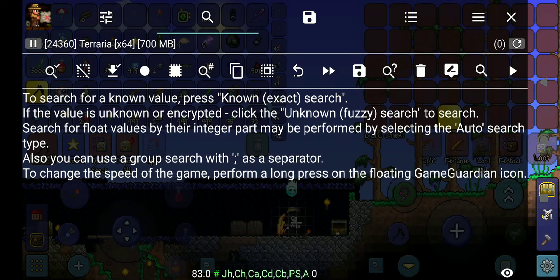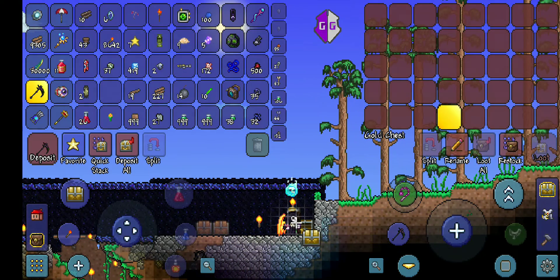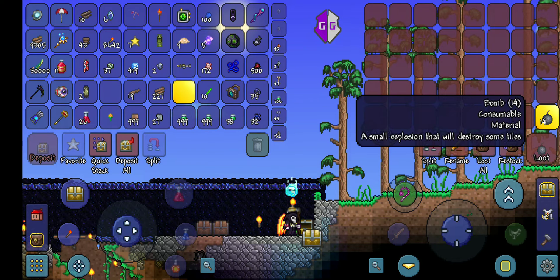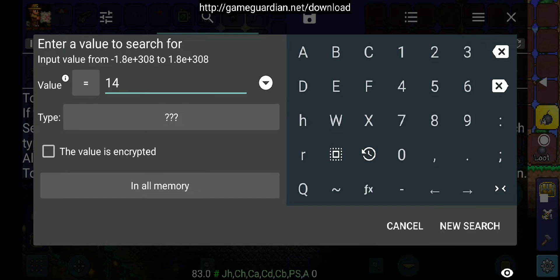This is a memory editor where you search for values and you can edit them. I'm going to put bombs in this empty chest — there are 14 bombs, so I'm going to search for 14 because that's what I want.